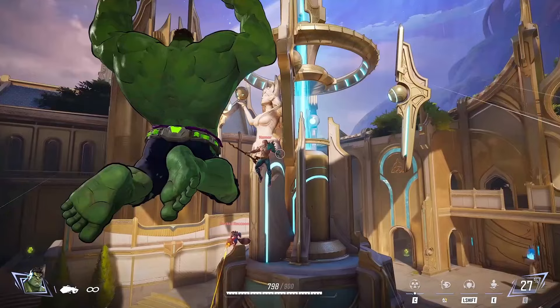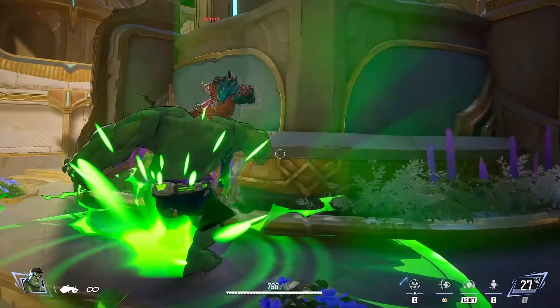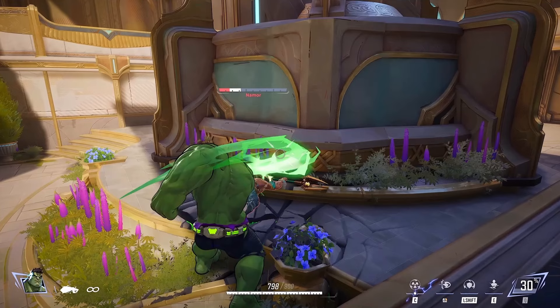He just knocks Namor out of the air and doesn't seem to do any damage — just kind of collides with him. But right here the next frame, Namor is at half health. When Hulk does do damage, the health turns white and then it disappears — that's what damage looks like. That's why I don't think the actual jump did damage. He unleashes two punches on him and then thunder claps him.